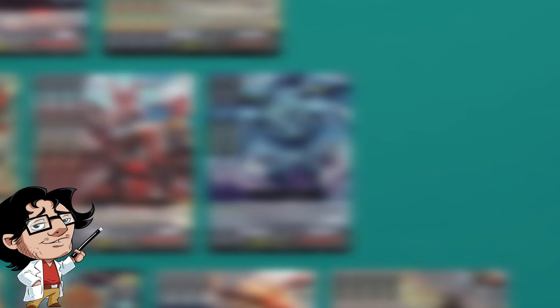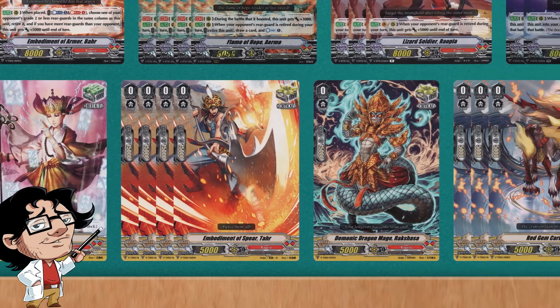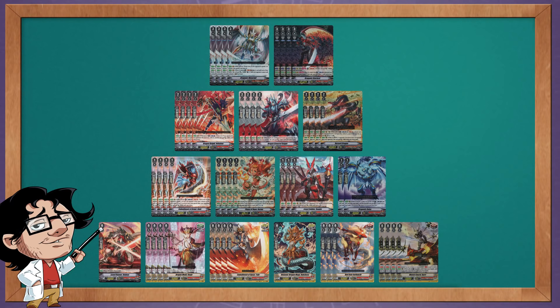Lastly, to round it up, we have 3 copies of Lizard Soldier of Poia, which allows us to make strong rear-guard columns — addressing our weakness — giving us more pressure on the field for free. We also run 2 copies of Dragonic Gaia's as an extra tech card, which lets us set up OTK turns with both Dragonic Overlord and Dragonic Waterfall.